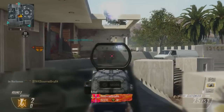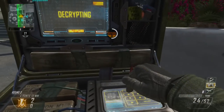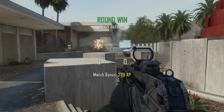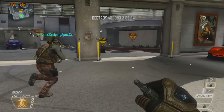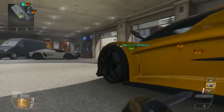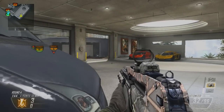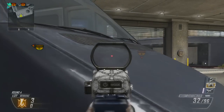Next, your scorestreaks — those are important. I'm running UAV, VSAT, Swarm, because those help me get points with my gun at plus 100 per kill instead of plus 25 or plus 50. In Respawn, something like a VTOL might be more beneficial since people respawn and you can rack up kills quickly. In Search you can't really do that, so using UAV and VSAT to help you get kills — and earn plus 100 per kill — is going to be the better idea.